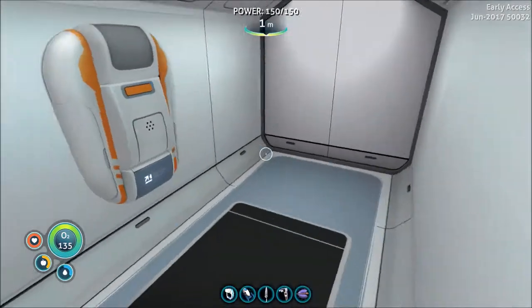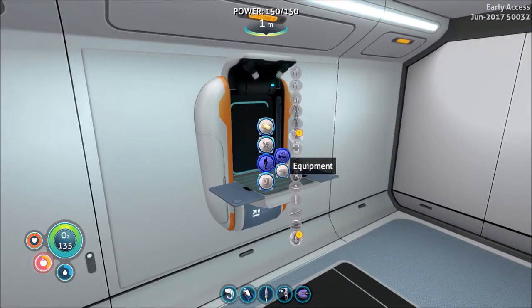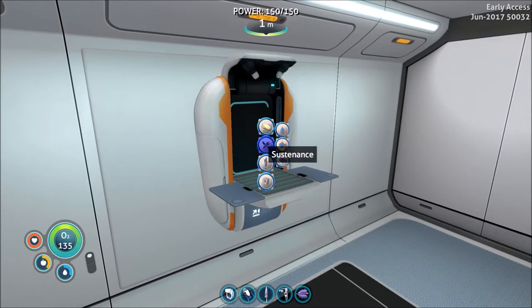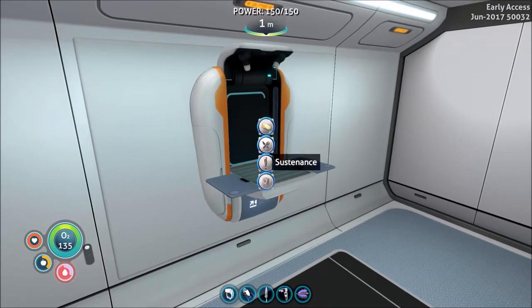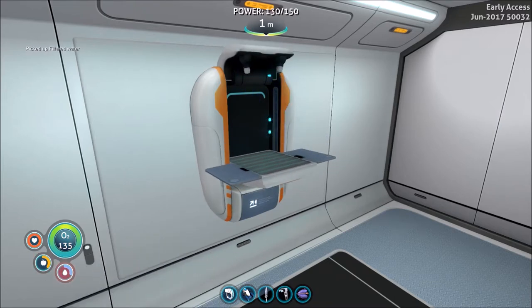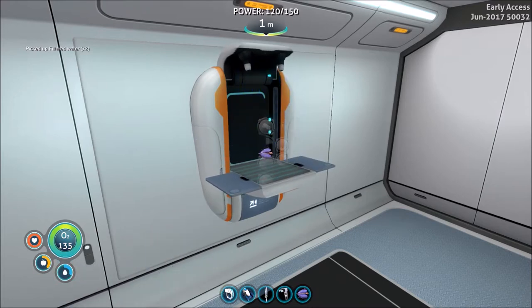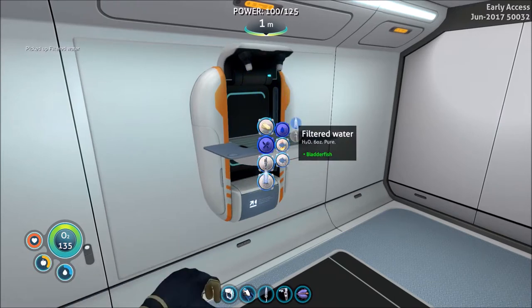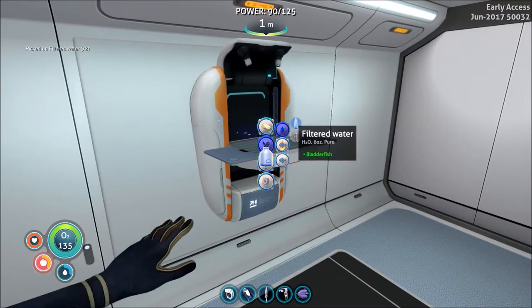I keep wanting to push shift but I push every button except shift. There's the stillsuit and the purple fragment. If I just get ion crystals — I think you have to get those from the precursor bases, or whatever the weapon thing is. I'm not actually sure it was a weapon, but you get them from those areas.